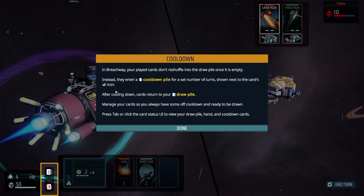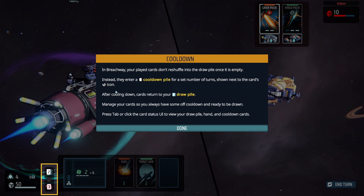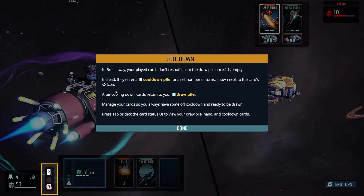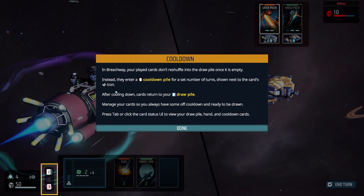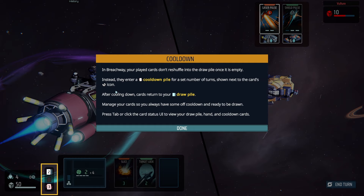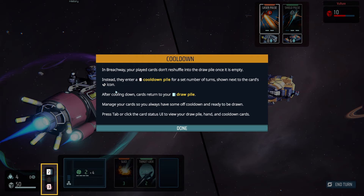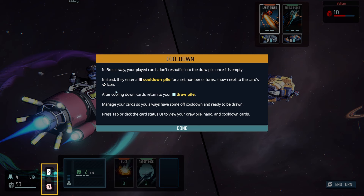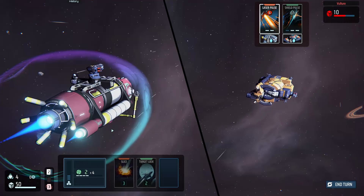In Breachway, played cards don't reshuffle into the draw pile once it's empty. Instead, they enter a cooldown pile for a set number of turns shown next to the card's turn icon. After cooling down, cards return to your draw pile. Manage your cards so you always have some off cooldown and ready to be drawn. You can press Tab or click the card status UI to view your draw pile, hand, and cooldown cards.